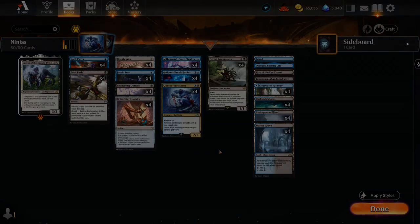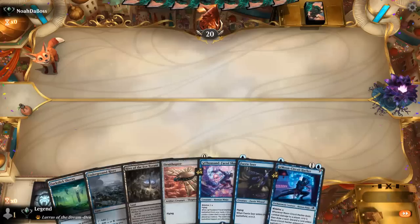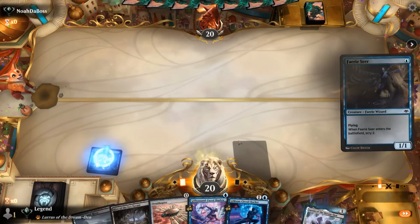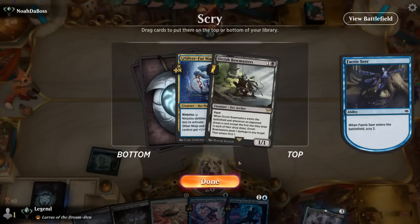Now let's jump into some games and see how the deck does. We're on the play, our hand seems acceptable — got that turn 1 Ornithopter plus Fairy Seer. We'll Scry towards more Ninjutsu cards.